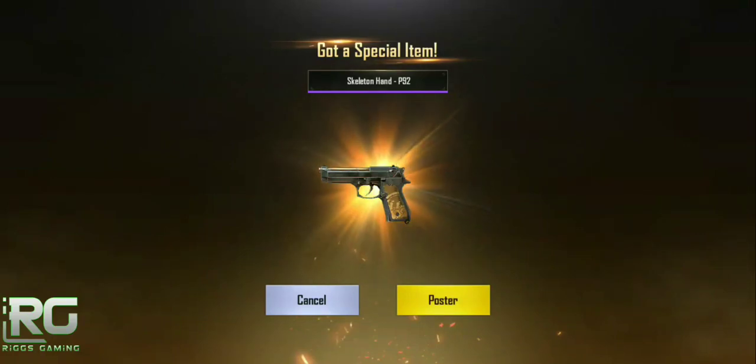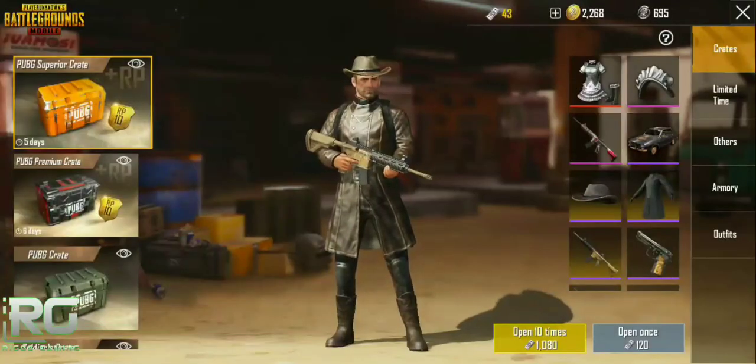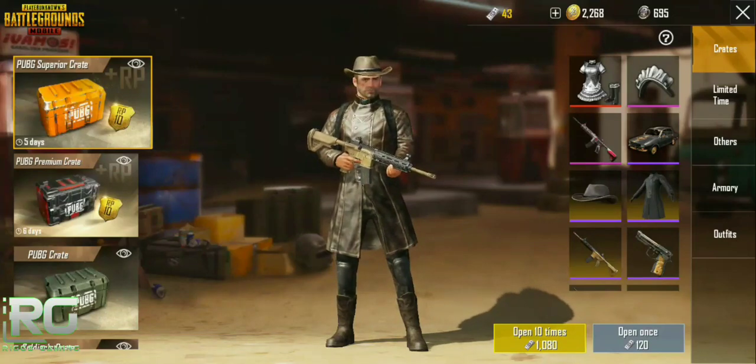Oh my god — skeleton hand! That is incredible. Like I was saying, when I spent four or five of these before I got nothing — complete duds — except that Jason thriller-looking mask. But check that out: skeleton hand P92! I will definitely take that, that's pretty cool. Don't really use the P92, but hey, maybe I'll keep it in my holster now.